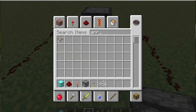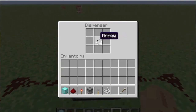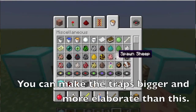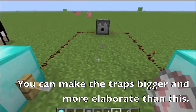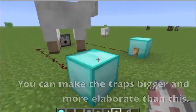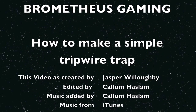I'm going to get arrows. I put the arrows in the dispenser and simply walk over the tripwire and it should work. And I'm going to hit a shape or try to. And here it will work. Brometheus Gaming here, Jazzers, and I'm signing out.